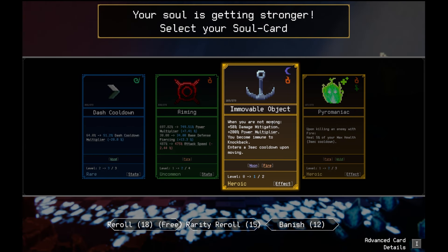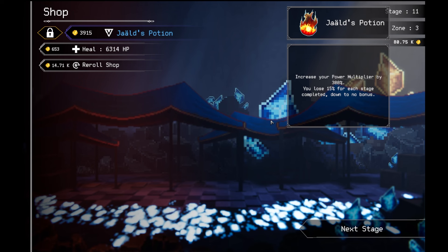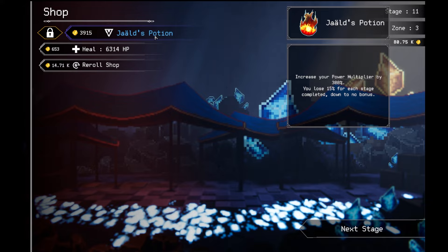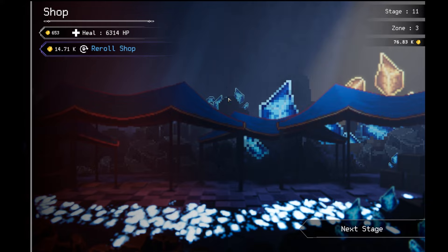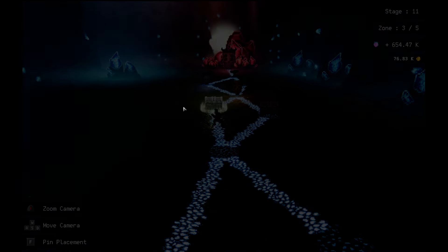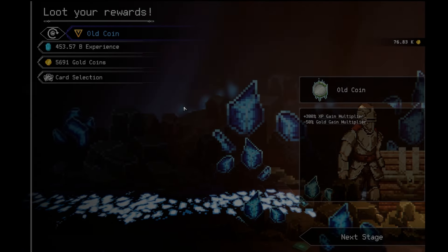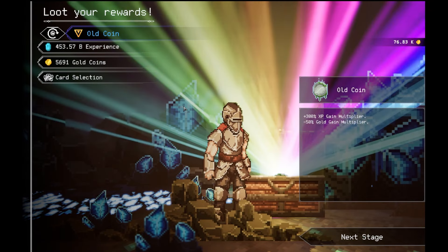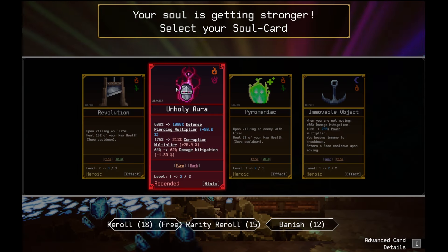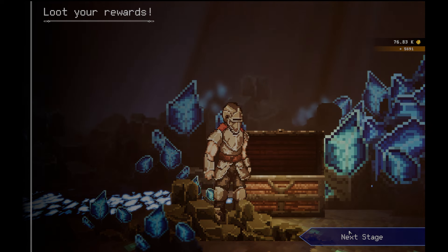We're not moving — 200% more damage than 50% damage mitigation. And I become immune to knockback. I want to get the potion now. I'm thinking about it. Yeah, I'm going to buy the potion now. We lose 15% of the 300% whole stage that we go to. Plus 200% XP gain. Lose 50% gold gain now. Let's get some defense building yield. Corruption and damage mitigation.